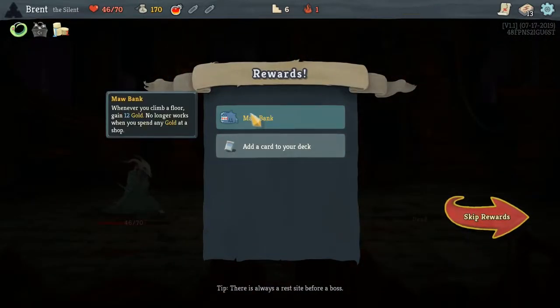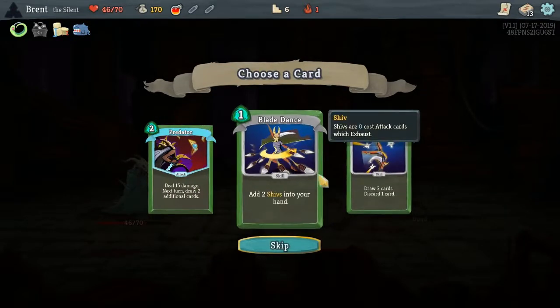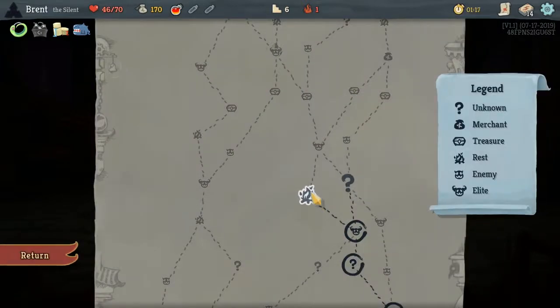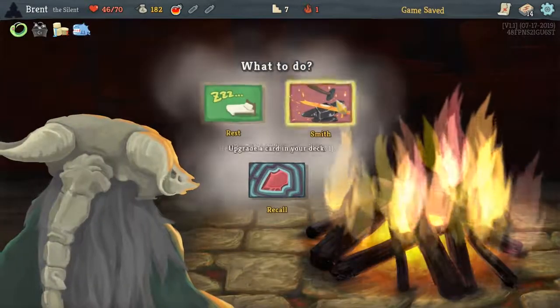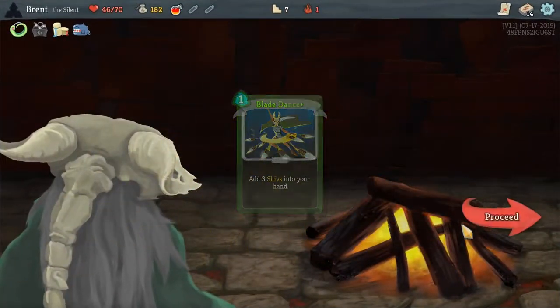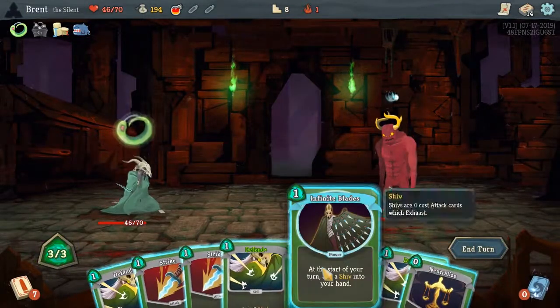Mall Bank — whenever you climb a floor, gain 12 gold, but it no longer works when you spend money at a shop. Going with the shiv build — get that Blade Dance in there. I think we'll go for the upgrade first and get it on Blade Dance to get another shiv — four more damage I think. Should be pretty good.